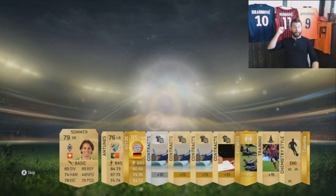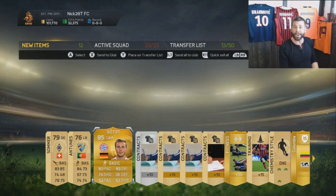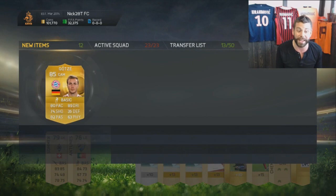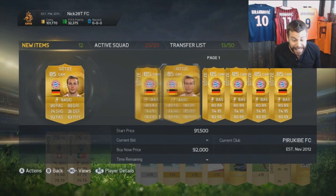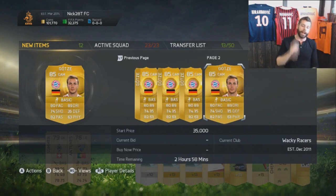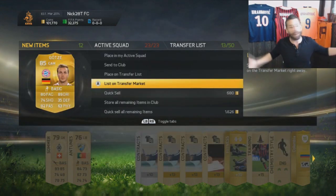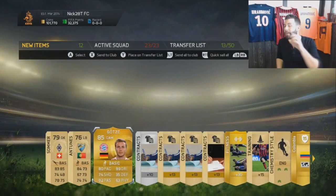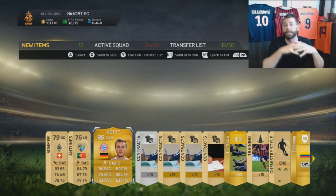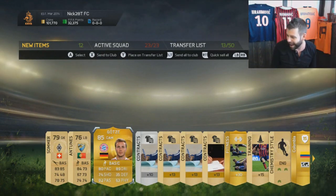Oh my god! As I complain, we get Mario Goetze! He's gotta be worth something — fucking World Cup winner, the game winner! 92,000 coins? 48,000 coins is the cheapest one listed! That is a win for me, boys! Now we're not going to take a selfie because he isn't one of my favorites or an inform or something crazy, but come on — I can't complain at all!